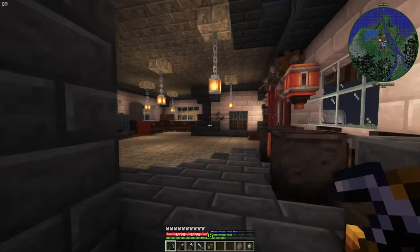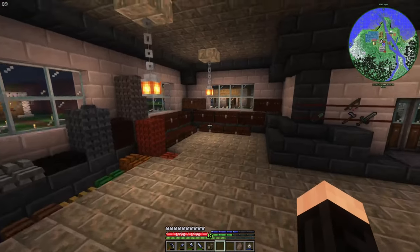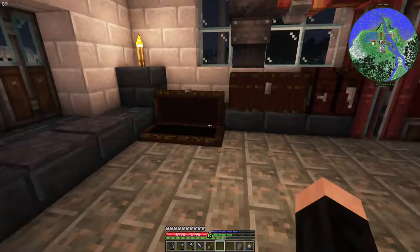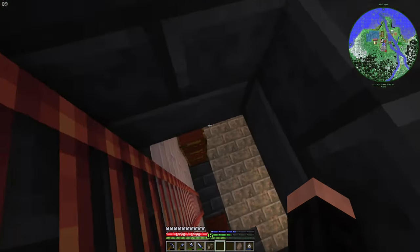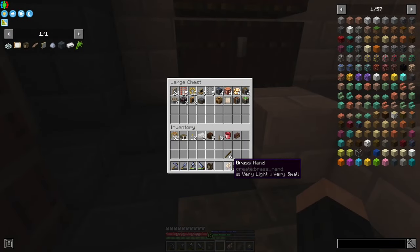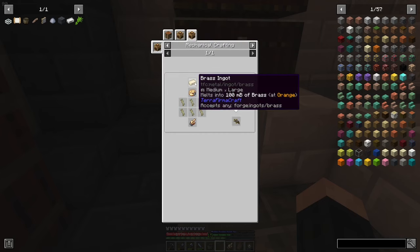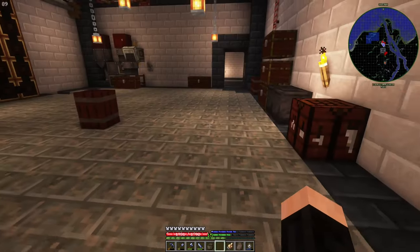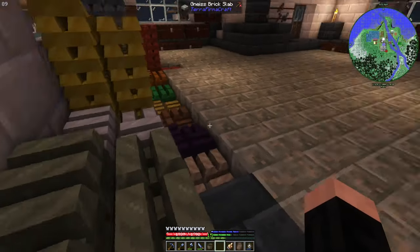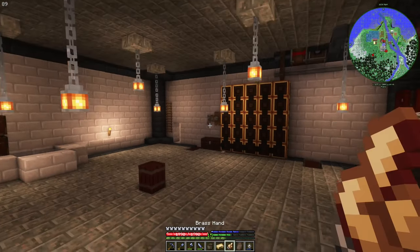Okay those are the main changes. Now let's make our first thing. I need to reorganize my chests. I also need brass ingots and a precision mechanism. Let me come get those — precision mechanism and brass ingots should be there. Yes, okay, let's put them together.